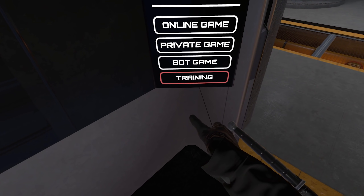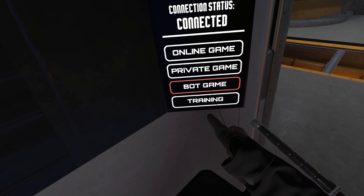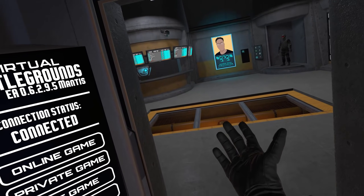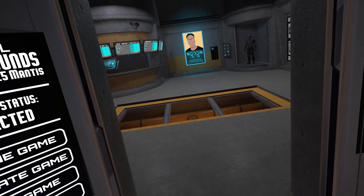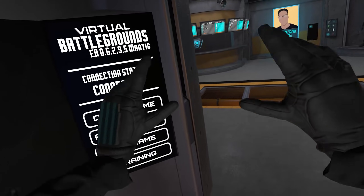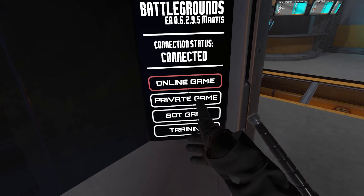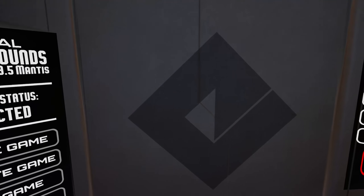You also have access to training — a bot game — which might be good practice, but we're going to jump right into the deep end. My normal Battle Royale strategy is to hide in a corner by a toilet until the match is nearly over, but I'm going to be very aggressive today. We're going to jump and attack. I think it'll work out perfect. Round one, fight.